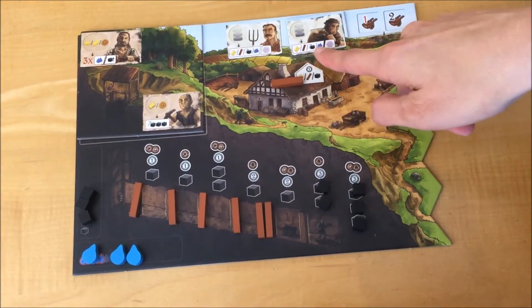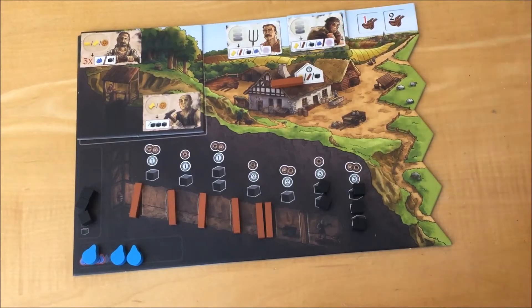You get the tile with the improved farmhand, replacing the farmhand. This worker can either get resources, do the coal action, or get a development tile for his action. You cannot use the improved farmhand until the next phase.